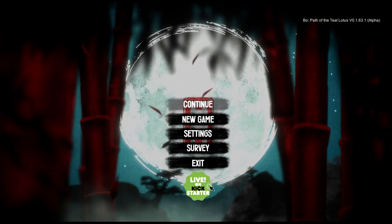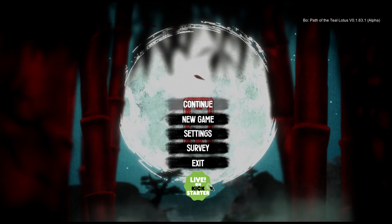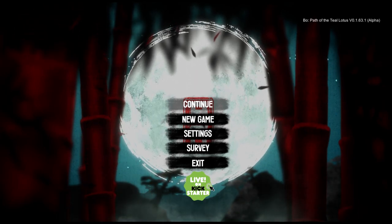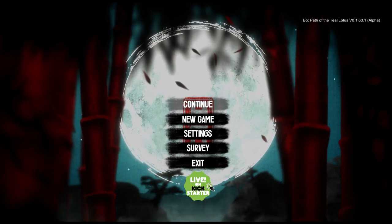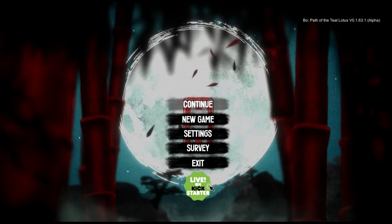Hello everybody, Daniel your art director at Good Vibes Gaming here with something a little different today. We're gonna be taking a first look at an alpha build of a little indie title called Bow: Path of the Teal Lotus. This game is in development by Squid Shock Studios led by Christopher Stare and it's described as an atmospheric metroidvania based on a fantastical ancient Japan.